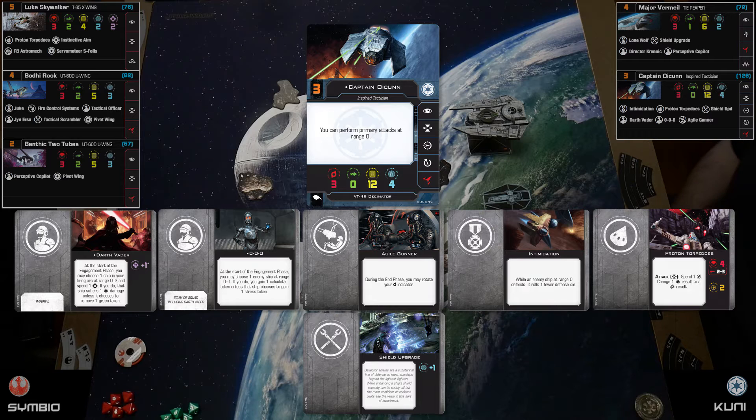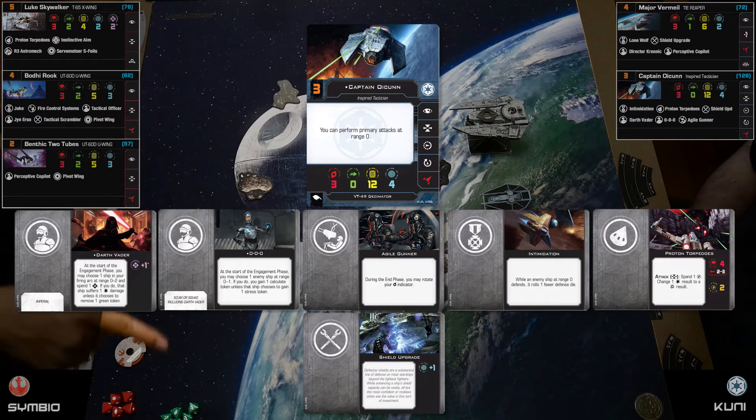Oicunn can attack at range zero and still be attacked back, as long as he's within his firing arc. His upgrades include Intimidation, which abuses range zero — it forces the opponent he's obstructing to roll one fewer defense die. So the idea is to bump them, attack them, and give them fewer dice to defend with.